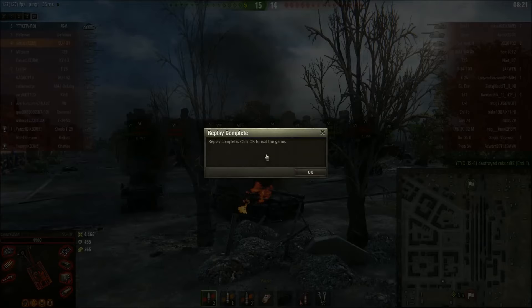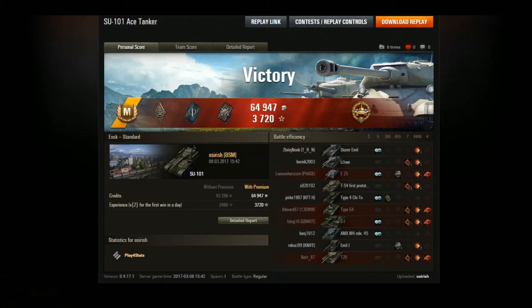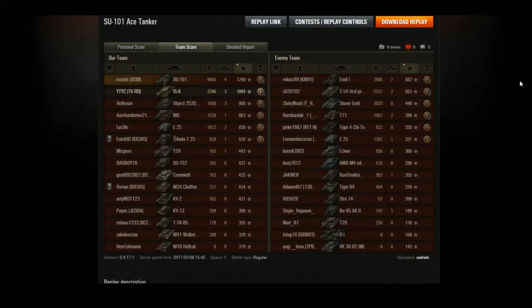The IS-6 doesn't get around in time but we end up killing him. I die with four kills. Top tier on ENSK - I didn't play it like a TD, no reason to. It's very hard to have good TD games on ENSK unless you're willing to take risks and play aggressively. It's not a TD map. We picked up the ace tanker, we picked up High Caliber, finished top on XP with 1240.